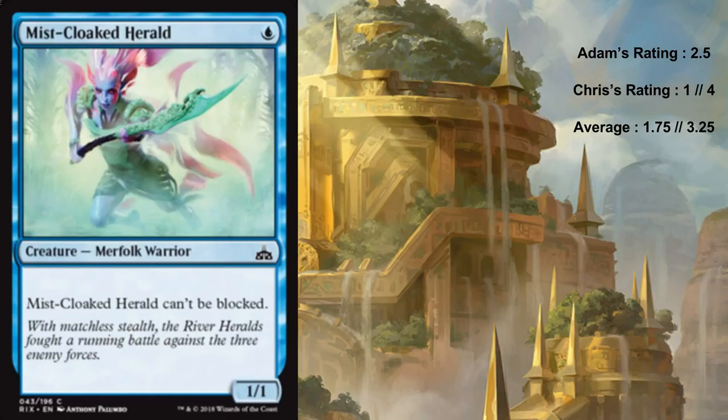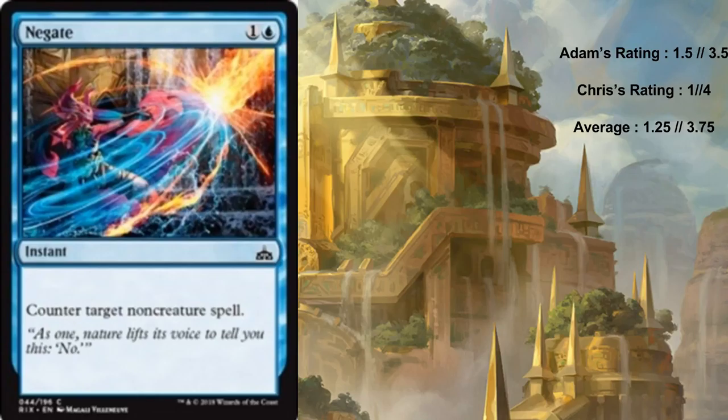Continuing on we have Negate - it's one and a blue instant and it counters a non-creature spell. This is very much a sideboard card. I am probably never running it in the main board unless Rivals proves to be an amazingly spell-heavy format, which I don't really foresee. I could see snagging random enchantments and then it'd feel pretty good, but unless they've shown me a lot of enchantments I'm not putting it in my main board.